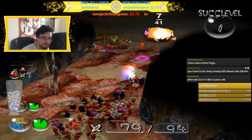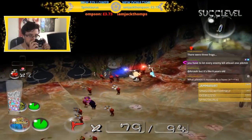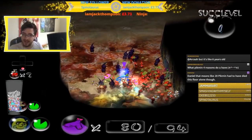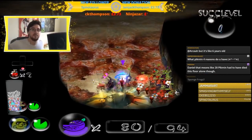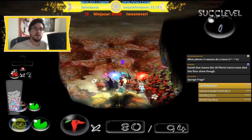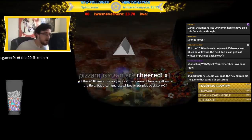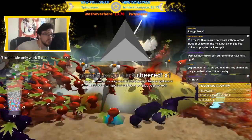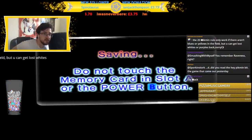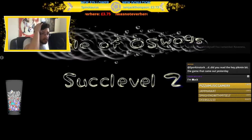There's no eggs here. There were not three frogs, there were like six. I'm now getting extra lighting from the chat — the chat's causing like an extra second light beam. I have no idea what my battery charge is at. Hopefully it'll last another hour. The 20 Pikmin rule only works if there aren't blues or yellows in the field, but you can get lost whites or purples back.